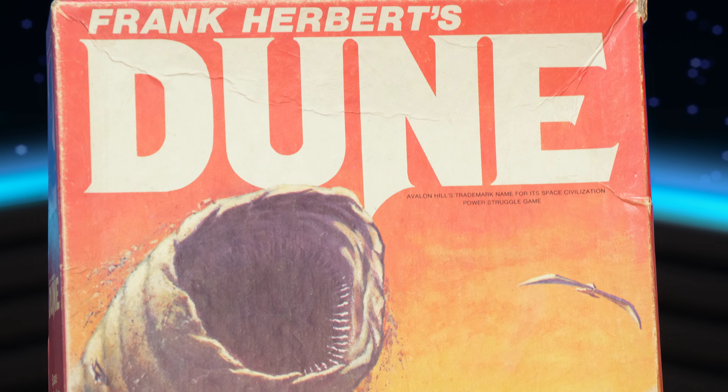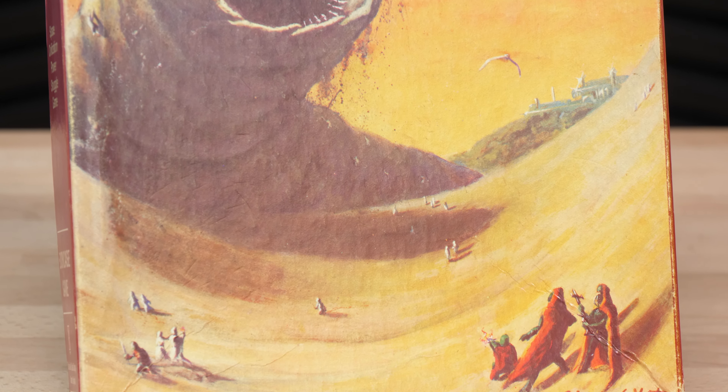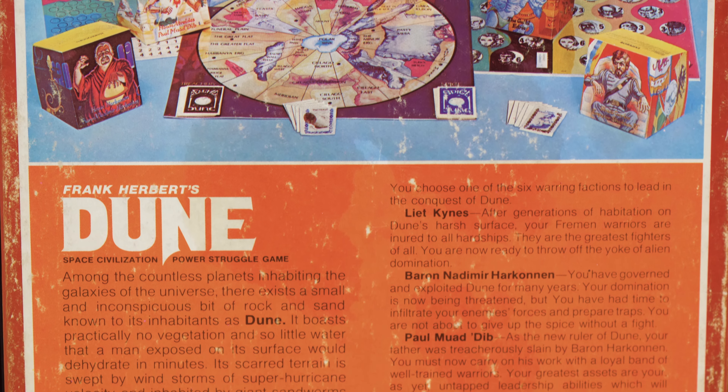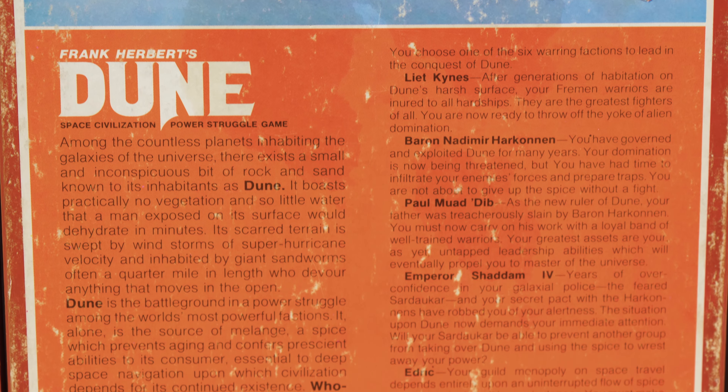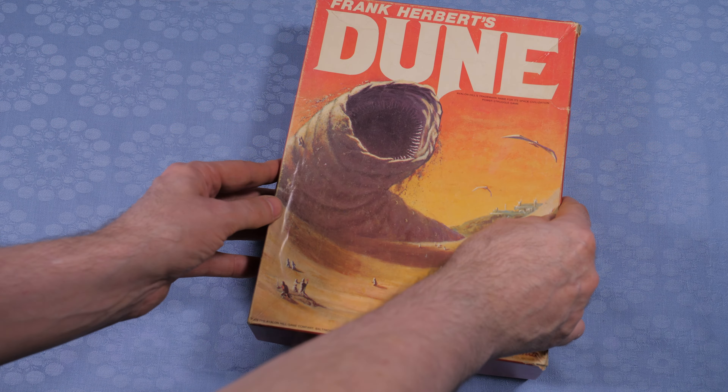Star Wars came out in 1977 — but that doesn't matter. The cover art on this box looks amazing. It set the imagination wild of strange worlds and really brings out the 70s style. The board game was made by a company called Avalon Hill. Can you imagine sitting in a meeting pitching ideas about a new strategy game from this book? I would have loved to sit in that meeting. So let's take a look at the game itself and see how it's played.